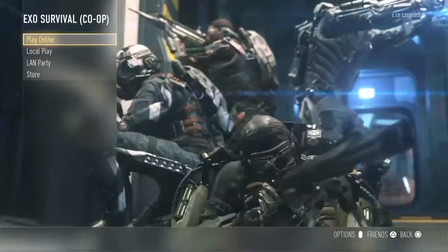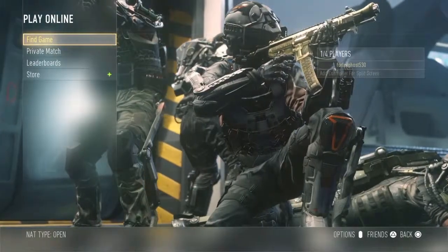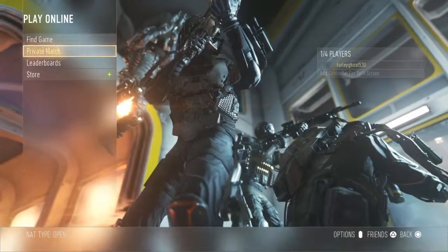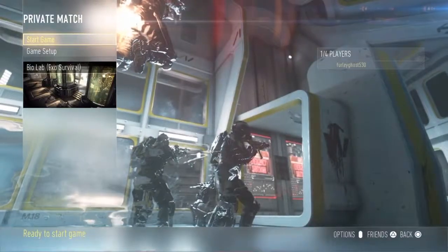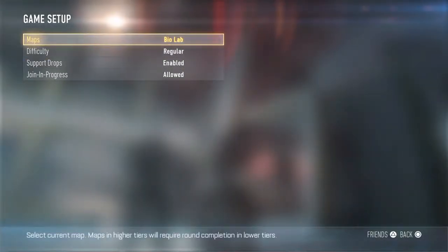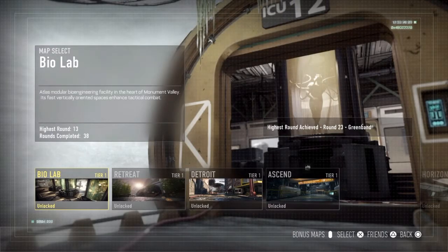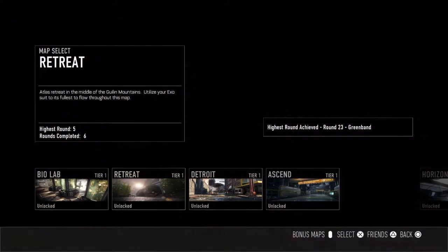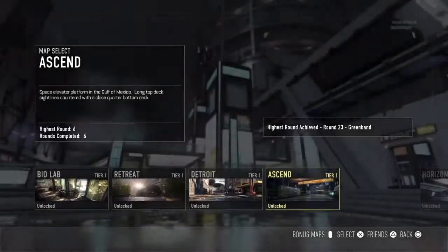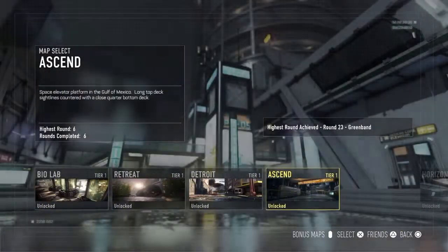After trying to play survival, we realized going to co-op into a private match is probably going to be a lot easier because you're able to go through and see the progress of completing each map. Each set of maps has different tiers that you have to complete a certain number of rounds to unlock the next set of tiers, and from this you can see how many rounds you have to complete to unlock the next set of tiers from one to two and three.